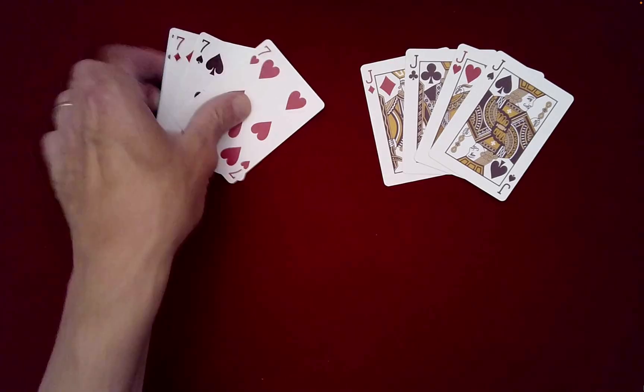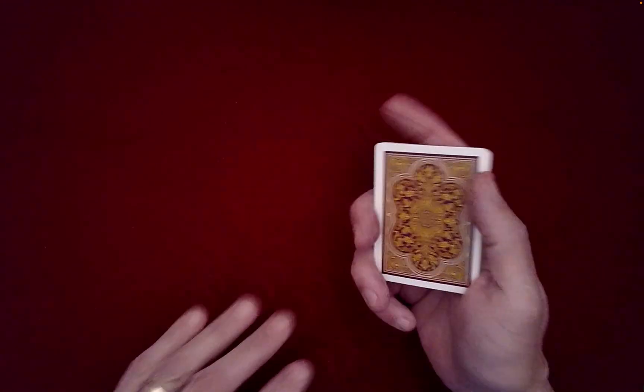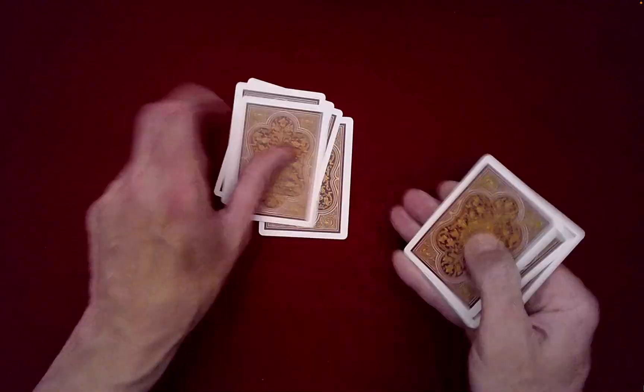So we'll go ahead and just randomly stack these. To begin to mix the cards, I'm going to go ahead and just spell Jacks — J-A-C-K-S — and then 7s — S-E-V-E-N-S.